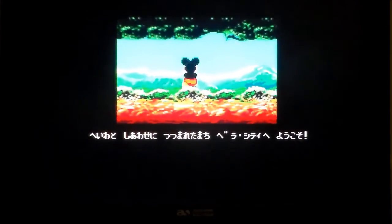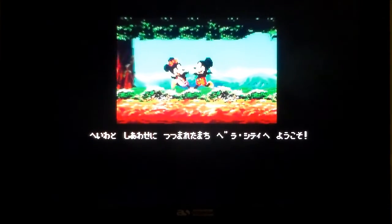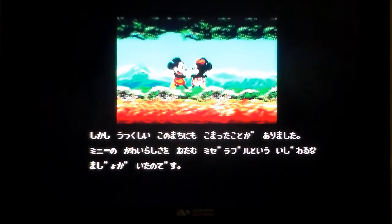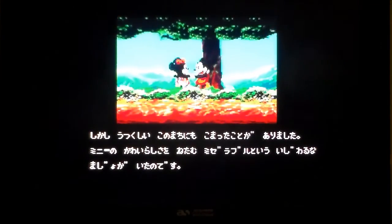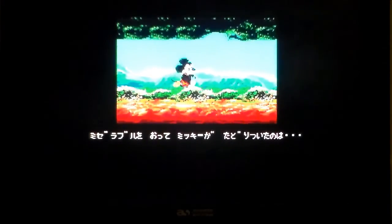Once Upon a Mouse starts off like your standard Japanese Disney cartoon. The story is Minnie's been stolen by the witch Miserabelle — I see what you did there, Disney — and taken to the Castle of Illusion where Mickey goes to find her. Miserabelle wants to steal her youth, you need to get seven rainbow gems. You can jump to kill enemies by squashing them, and you can also throw the things you pick up. The art style is absolutely fantastic.